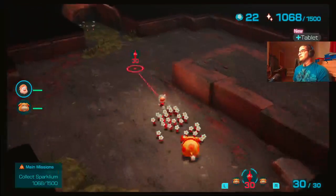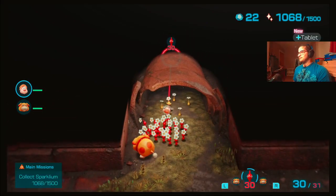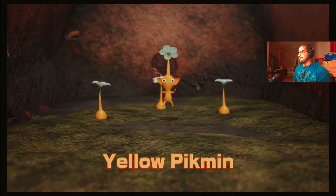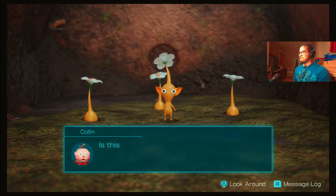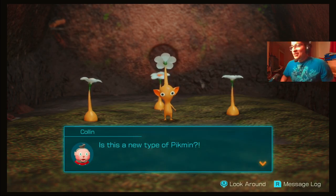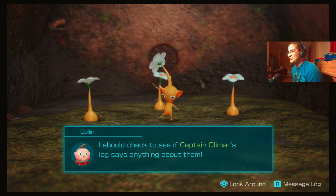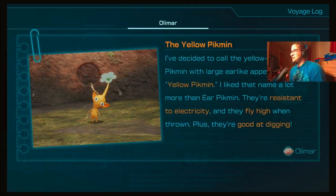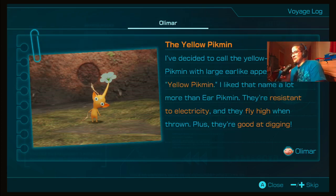Oh there they are, the old pigment! I've been waiting for these guys. Is this a new type of pigment? Maybe to you but not to me. I should check to see if Captain Omar's logs say anything about them. I've decided to call the yellow colored pigment with large ear-like appendages 'yellow pigment' — I like that name a lot more than 'ear pigment'.